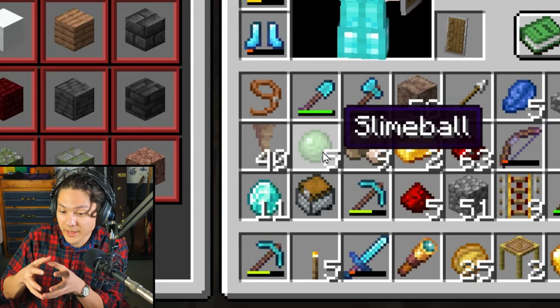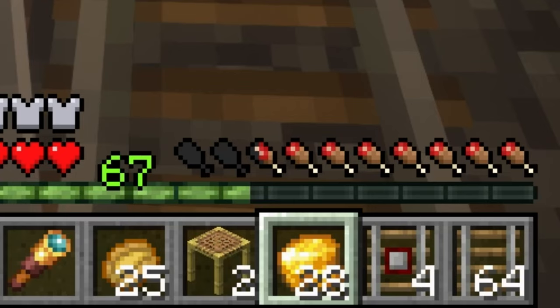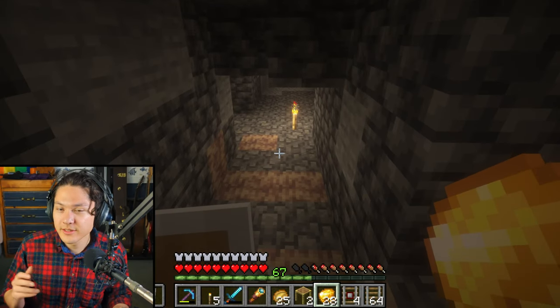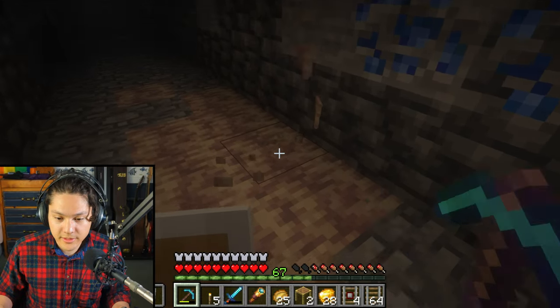I collected the dripstone to build something else in the future. I also found some iron, some diamonds. I killed a slime and collected some slime balls. I'm going to look for a little bit more gold and then I'll go back up to the surface. I have some other things to show you up at the surface. More dripstone — I'm going to collect this dripstone.